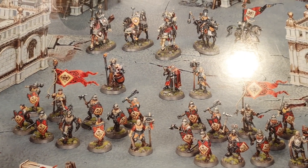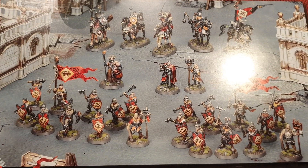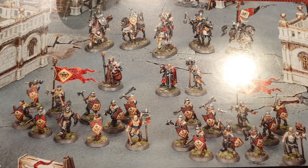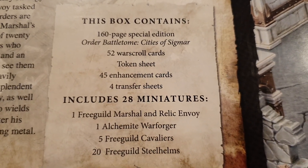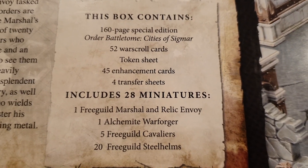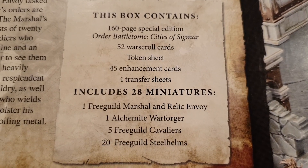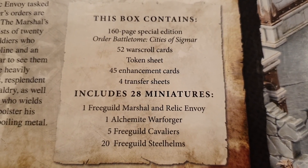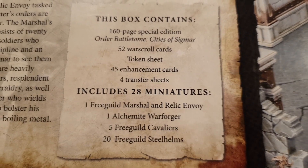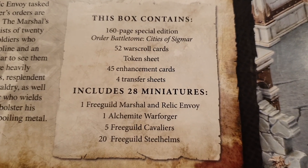A quick look on the back of the box: you get some cavalry, the command, and an alchemist or wizard, two sections of troops, city guard. Moving over to the box contents, you get a 160-page special edition battle tomb, 52 war scroll cards, a token sheet, 45 enhancement cards, 4 transfer sheets, and 28 miniatures altogether. That's enough to get your army together and on the field.